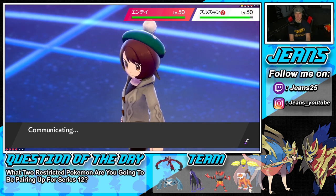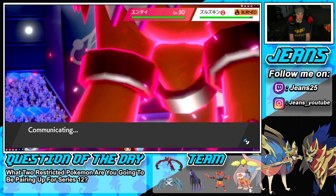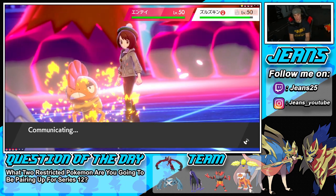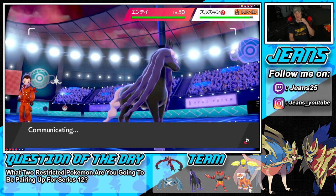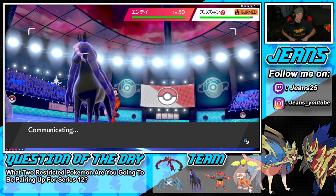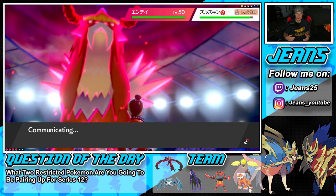First turn worked out really well for us. Such a solid play — I figured he might Dynamax and see Metagross as a threat, so I protected it, let him proc the policy, and threw a burn on a physical attacker. Turn one is working really well. Now let's Dynamax Metagross and get after this battle.